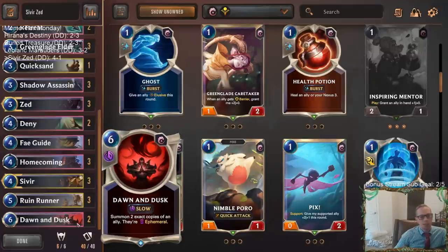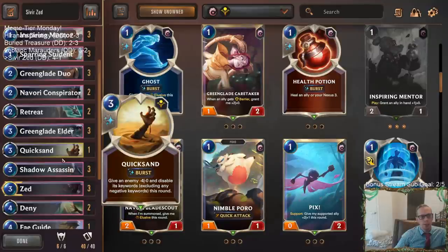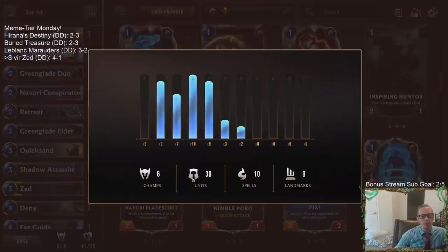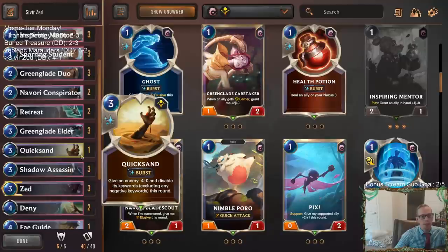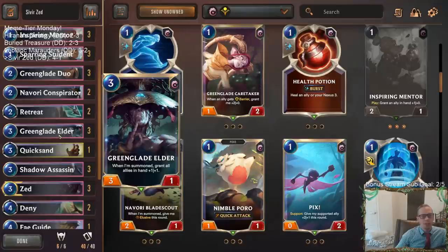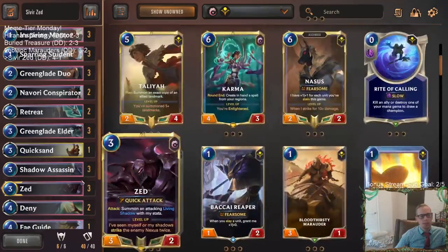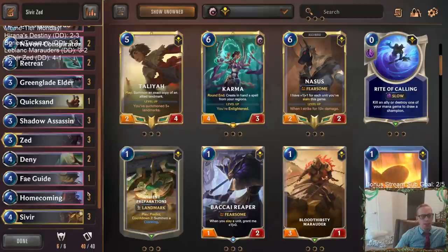You could even play Navori Bladescout and have another elusive super cheap unit there. I want to play more games with the Ruin Runners, but unfortunately I didn't get to do any cool Dawn and Dusk stuff - our opponents were just dead too fast. I liked Retreat a bunch, and I wouldn't mind some more Quicksand, but you want to play lots of units with this deck because you do not want a hand of spells. You really want like 30 units.